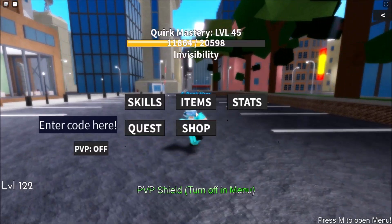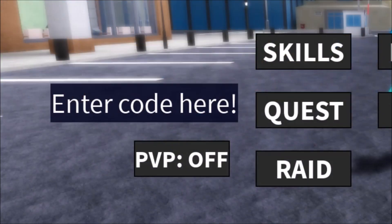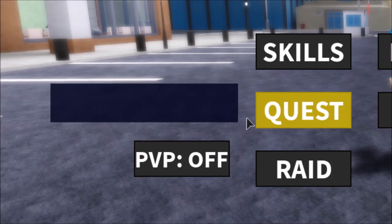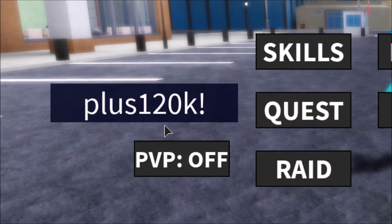Without further ado, let's get straight to the point. Press M to open the menu. As you can see, there is an 'Enter Code' field right here. The first code is pretty simple — it is 120K with an exclamation point on the last part.